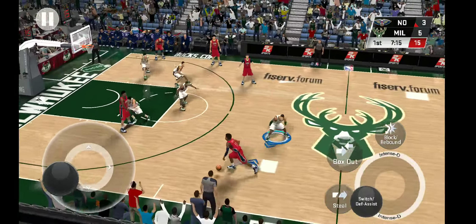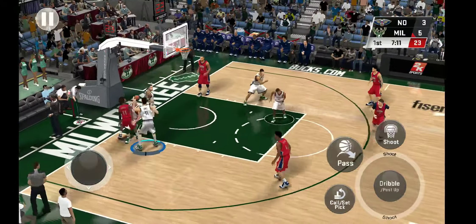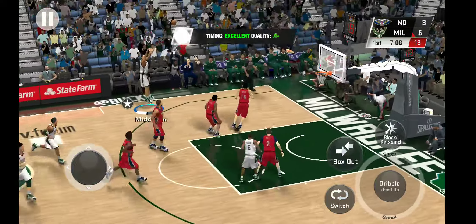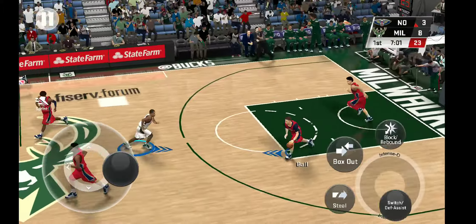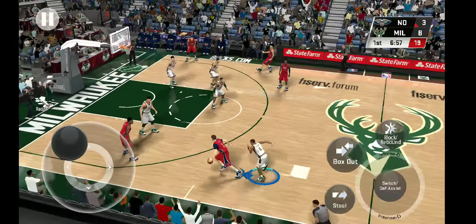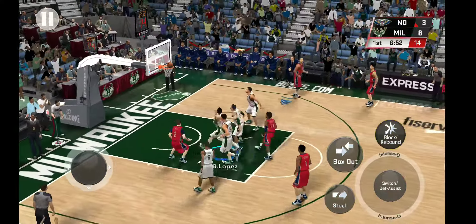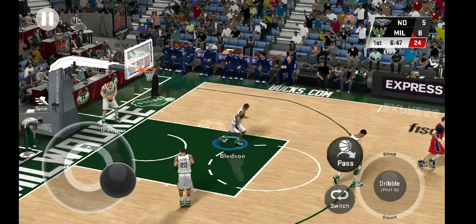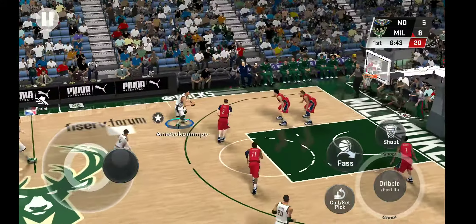Now here is Holiday, Holiday left side. Pass to Middleton, fires the three — and another play for Milwaukee. It's got to be nice for them to know that game in and game out whose offense is going to be there for them. There's a good screen, ball goes back up and he lays it up and in. He was the first one to react to that miss — excellent anticipation, a hustle play on the putback.